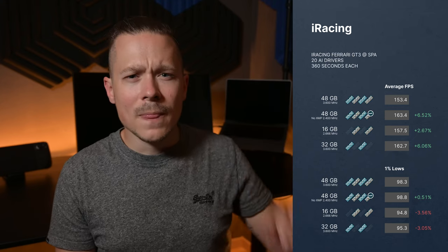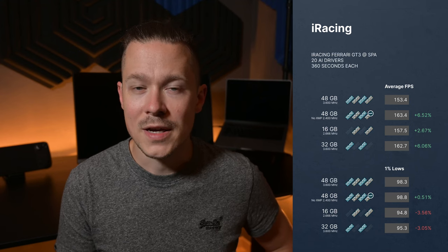Alright, let's look at some results, starting with iRacing. I started a race with 20 AI competitors in the Ferrari GT3 at Spa. The total test data per setup is 360 seconds. You can see a definite increase in FPS for the 32GB version — it is actually 6% faster than the 48GB version with XMP. But wait — the 48GB non-XMP version is even faster, while having 1200 MHz less than the 32GB version and having mixed RAM? So I began scratching my head. Is this an actual FPS increase, or just because I raced differently? The first test was actually me sitting in the sim for the first time in three months — so I wasn't quite the fastest and I had more AI opponents around me.